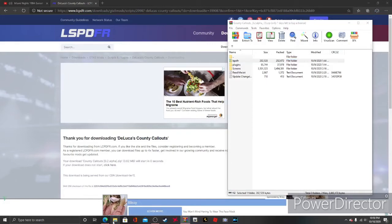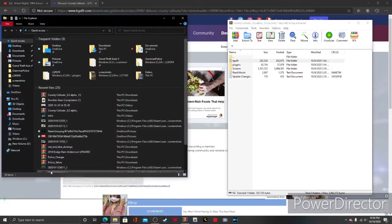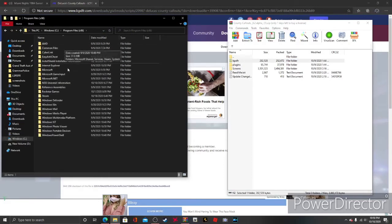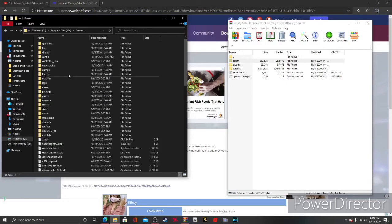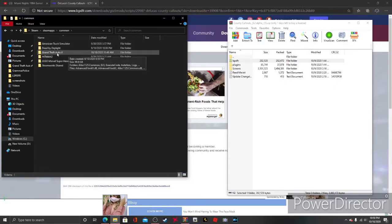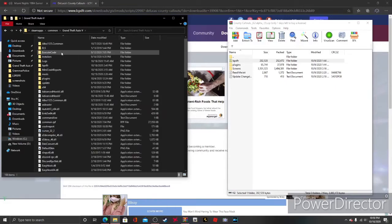Next step, pull up your GTA 5 main directory. I have mine in Windows C Drive — go to Program Files (x86), then Steam, Steam Apps, Common, and here it is: Grand Theft Auto 5. Double click that and here's your main directory.